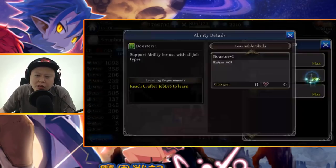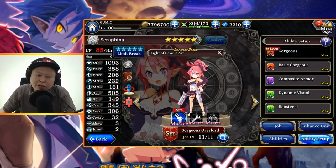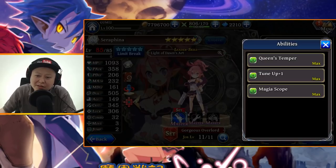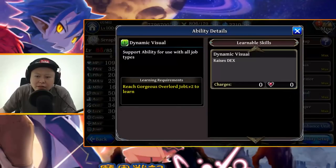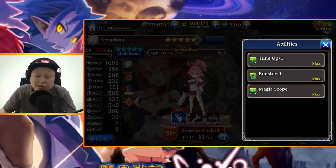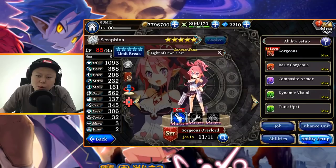The other passive boosts damage by plus one and raises agility plus 12. With this, agility hits 149, which is actually very high for a gunner like her. I think I'll just choose Queen Stemper and the DEX passive — her DEX is now 562. I wonder if Queen Stemper gives higher damage to male characters than the DEX passive; we'll see about that later.